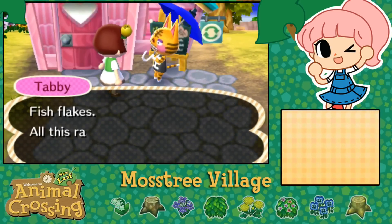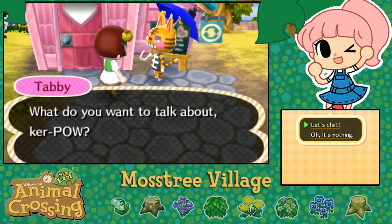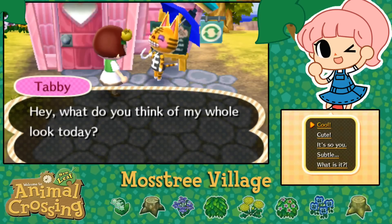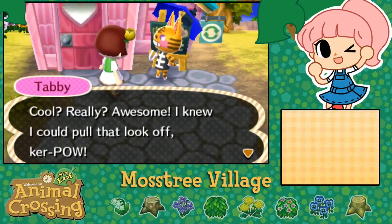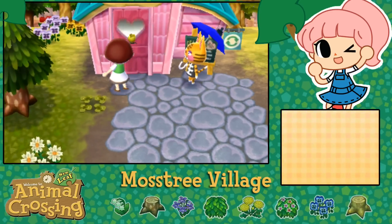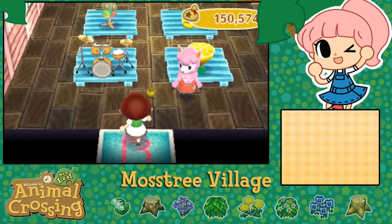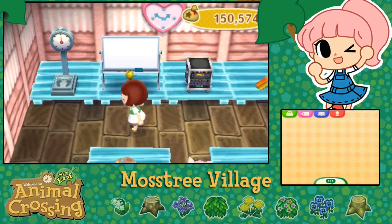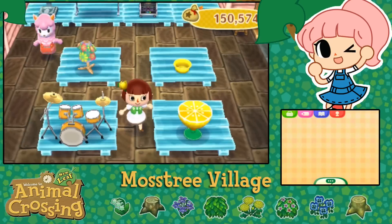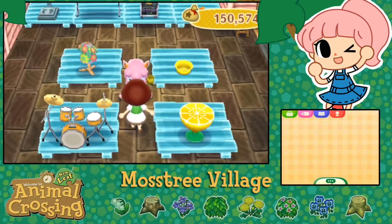Tabby, I'm so relieved Blanche isn't moving! 'Fish flakes - all this rain really makes me all thinky and stuff. What do you want to talk about? What do you think of my whole look today?' Cool - I mean it does look cool. 'Cool - really awesome! I knew I could pull that look off.' Once we get the QR machine I've been saving so many patterns I want to make into outfits to give to the villagers. I've put so many things up for sale - I bought a whole bunch of things to have them in my catalog.